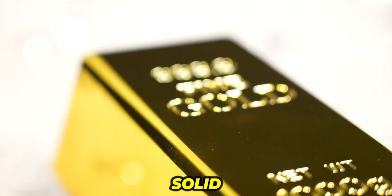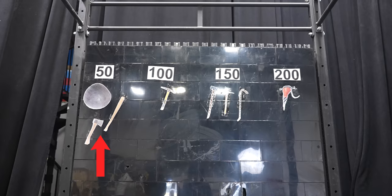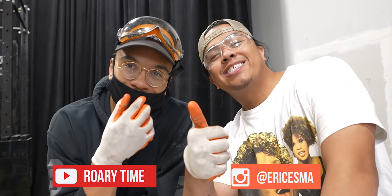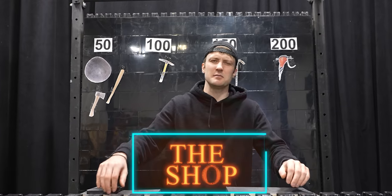Inside these concrete blocks is a solid gold bar, and if you want to hit the jackpot you'll have to mine the silver and gold nuggets and trade them in for more powerful weapons, because this baby hammer is not gonna cut it. Each contestant will take on the block — they'll each have one minute to mine as much as they can and bring it to the shop.